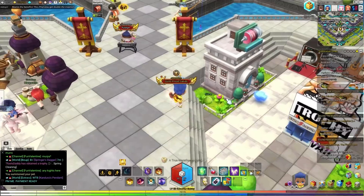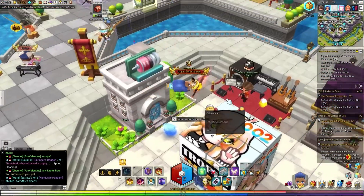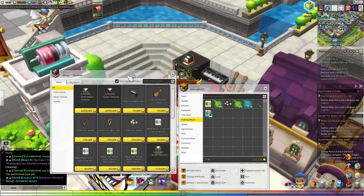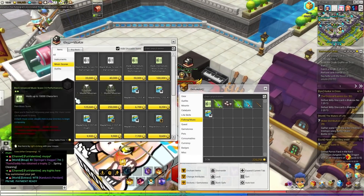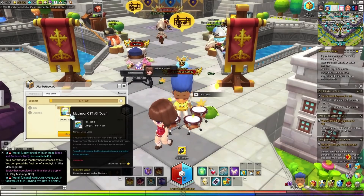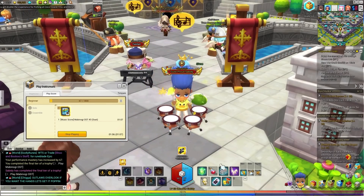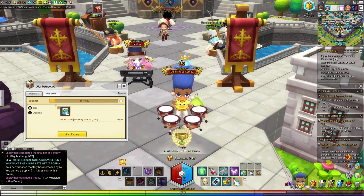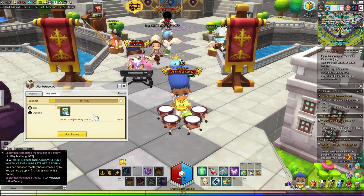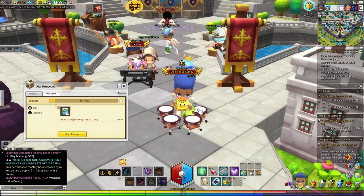After that we have the music side of things. If we talk to Stefan here in Tria you can see the different instruments and music scores that you can get. I already have one and I'm going to demonstrate it. After playing this one time I earned a good amount of XP — it's about 0.12% XP every time this goes off, which is pretty good just for being in town playing music.